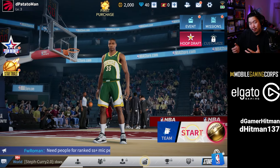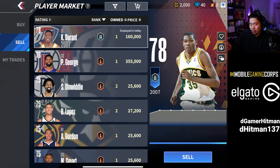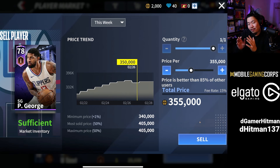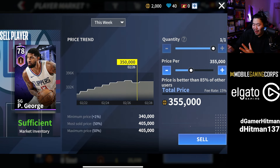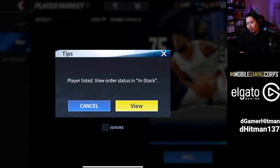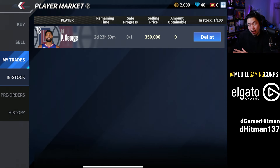At level three you might be tempted to hold your players, but gold is important. I have Kevin Durant and I'm keeping him, but Paul George is selling for 300–350k. You need to find a sweet spot — not too high where it won't sell, not too low where you're missing out on profits. If you click the price you can see it's better than 85% of users. I like going at the 85th percentile, or sometimes down to 99% to make sure it sells. At 350k you'll collect about 300k after fees.